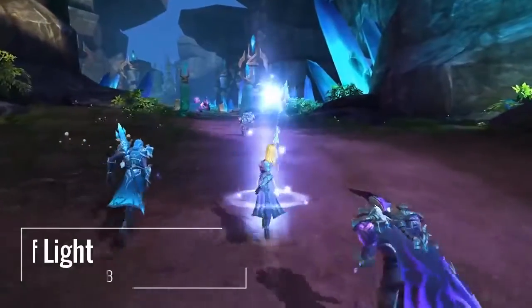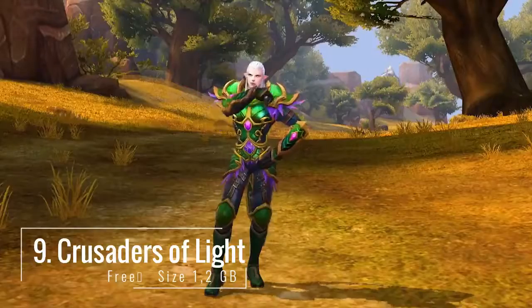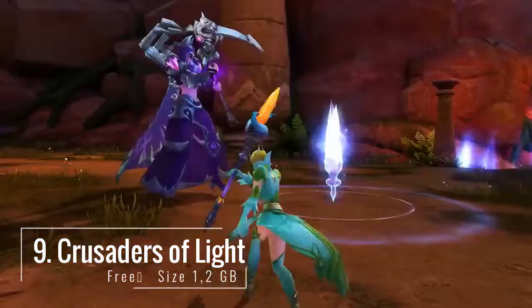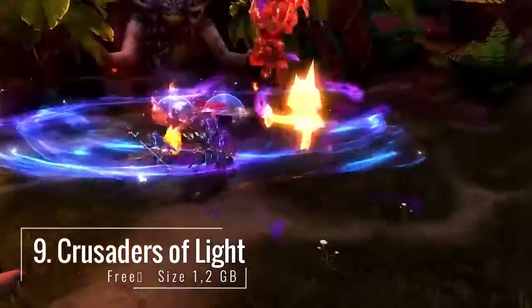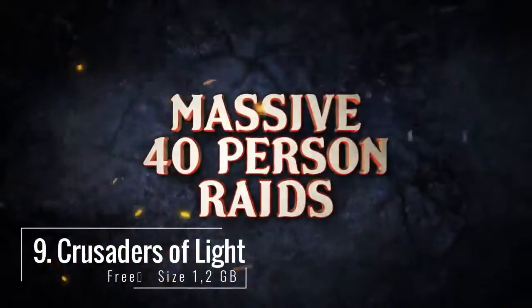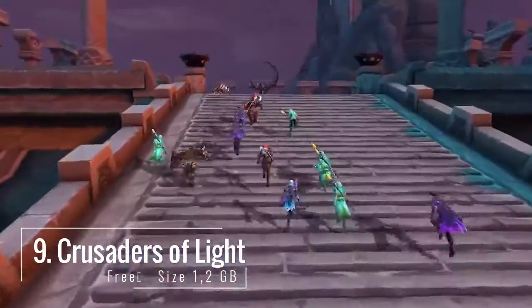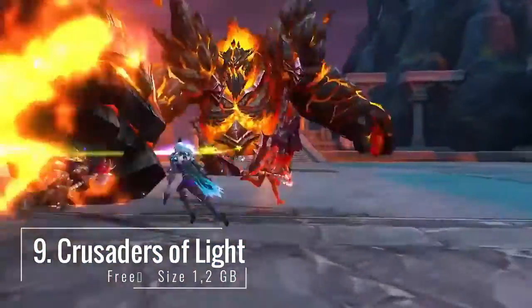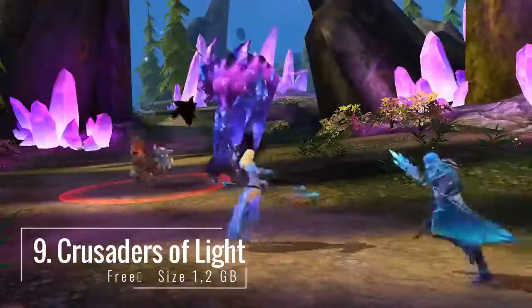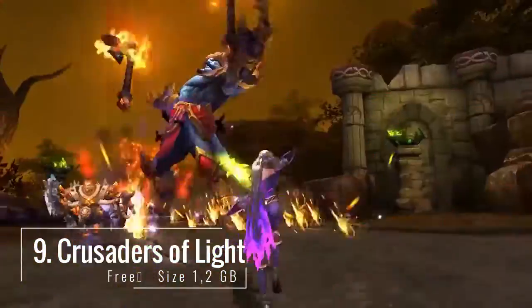9. Crusaders of Light — the Desolation Wall had fallen after 700 years of peace. It's now up to you and your allies to battle the demon hordes occupying your land. Adventure in this vast 3D fantasy open world, redefining the MMORPG experience on mobile. Start your journey by selecting either Ranger, Warrior, Mystic, or Paladin classes, each with their own distinct strengths and characteristics.